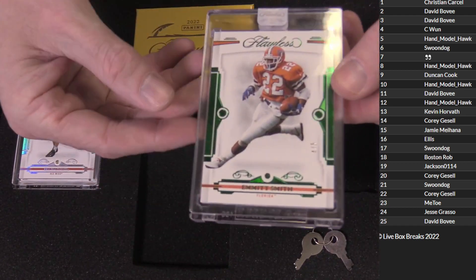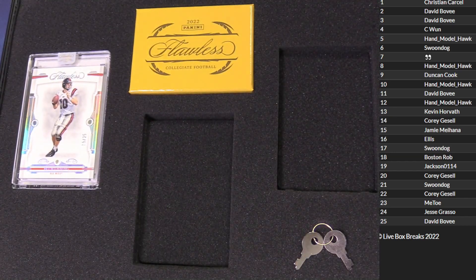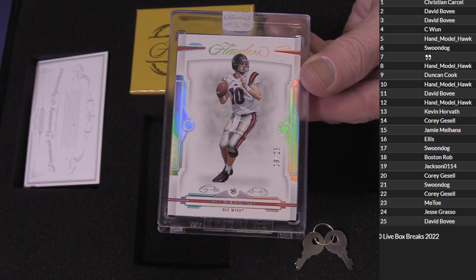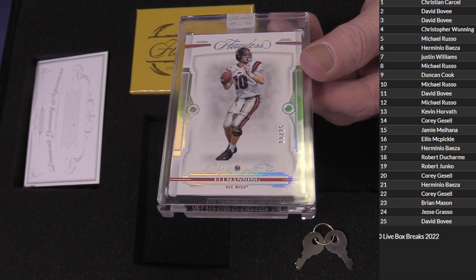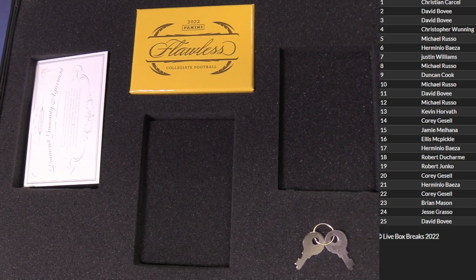Got an Emmett Smith four out of five — nice, Emerald C1, very nice. And how about an Eli Manning Diamond 19 of 25 for Jackson? Let me toggle these — get bags. Yeah, Robert, you bag them, put them in the one-touch box.